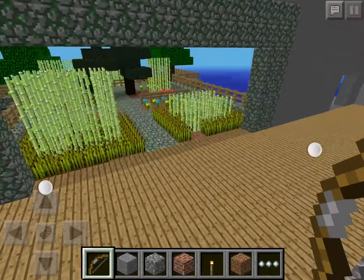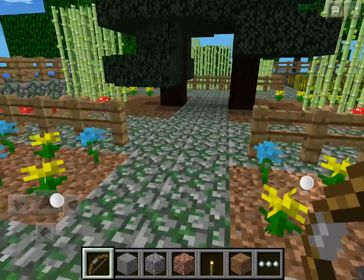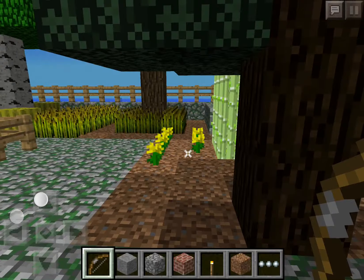So now this is a kind of little farm — some sugar cane, melon, flowers, trees.